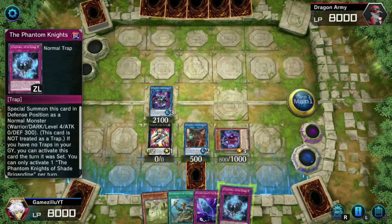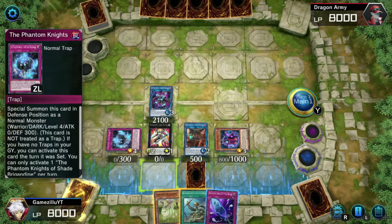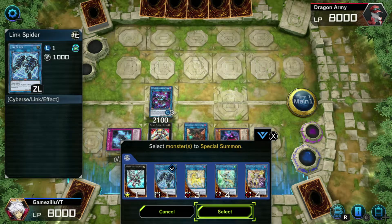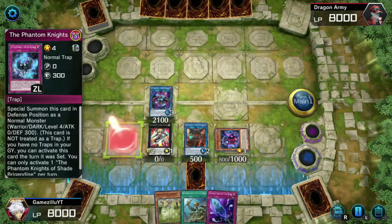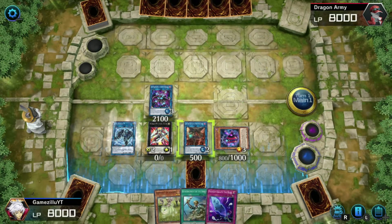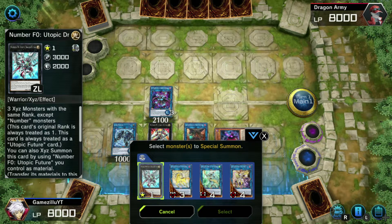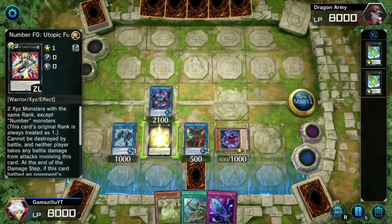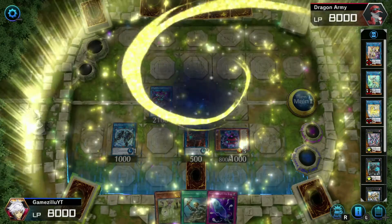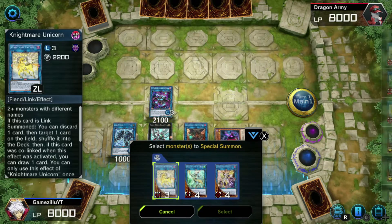Shade is set and activated. Then we summon Link Spider. After that — I completely forgot — we also need to get the second Number F0 out, so we bring him out now. It would have been better to do this before Link Spider, but doing it after works too.